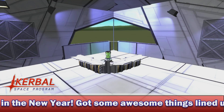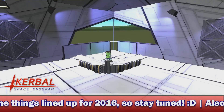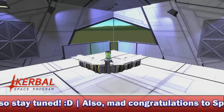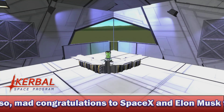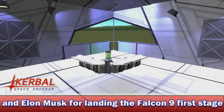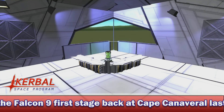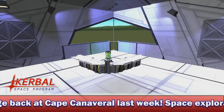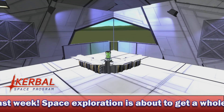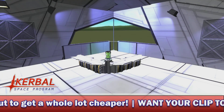Before that though, let's look at something that will be coming a little bit sooner in the 1.1 update, and that is of course aircraft landing gear being overhauled yet again. Now that 1.1 is in QA testing, Squad are focusing on some of the smaller aspects of the actual update, including making sure that fairings have invisible struts inside them whenever they're closed so that the craft inside don't flop around — a very cool update. But also tweaking the landing gear yet again to make sure that we have more choice and more practicality when it comes to actually placing them on the bottom of our ships.